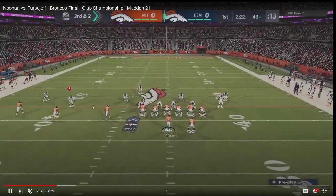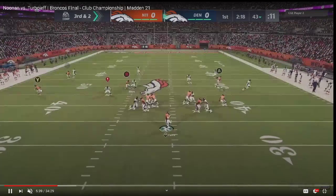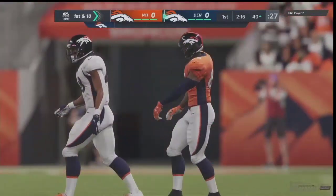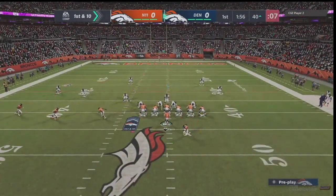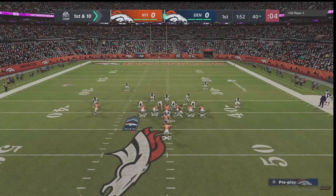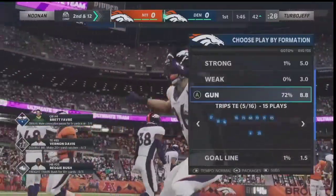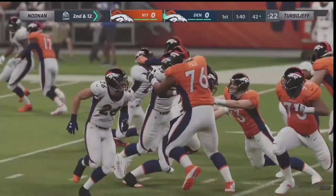Generally when you run Trips Tight End you want to run it to the wide side of the field. I love the fact that Turbo Jeff is mixing up who's on the hitch and who's on the curl. Right here instead of running the smoke screen he runs a shoot flat, a curl, and a fire-and-hitch. You see the flat standing wide open. He also has the corner out because you literally can't Mabel everything. When you can't Mabel everything you can run high-low concepts on both sides of the field, which really opens things up.